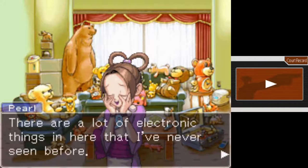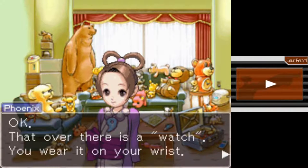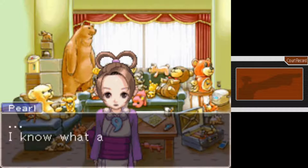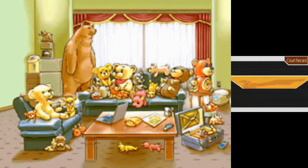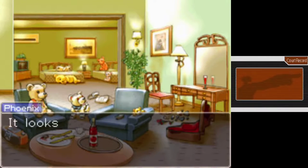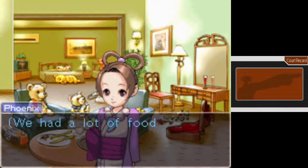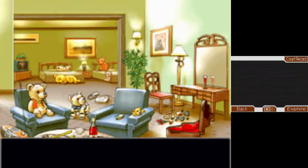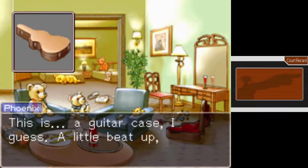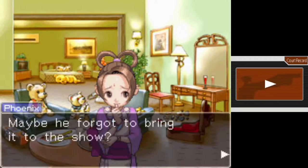There are a lot of electronic things in here that I've never seen before. Hey, Mr. Nick, tell me what they are, pretty please. Okay. That over there is a watch — you wear it on your wrist. I know what a watch is. Whoops — for a second there I forgot I was talking with Pearls, not Maya. It looks like Mr. Corita had a dinner last night. This bottle — it's tomato juice! He had a lot of food at the word show last night, but I wonder if the stars had gone onstage after only eating a meager meal like this. This is a guitar case, I guess — a little beat up, but it's still usable. That's strange. The guitar is not here. Maybe he forgot to bring it to the show.